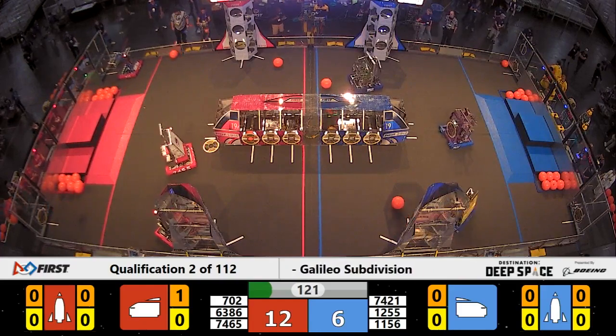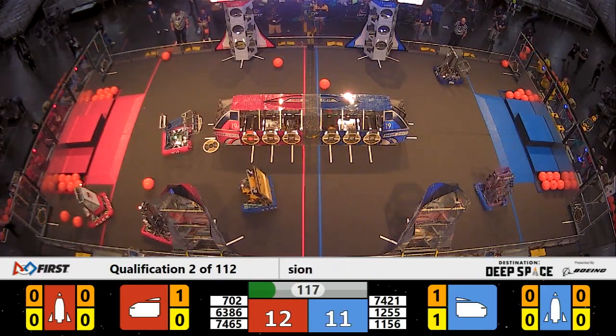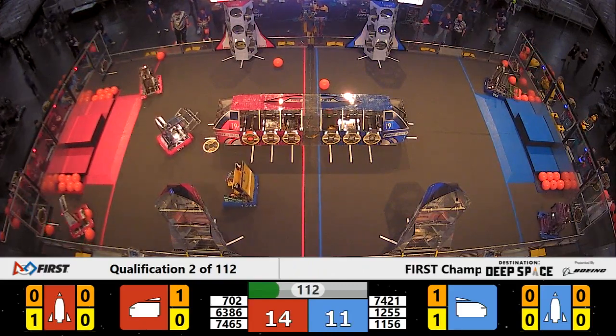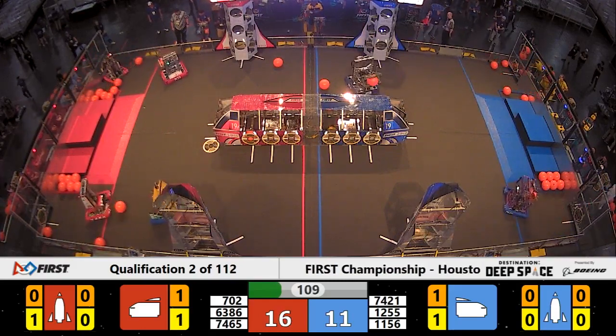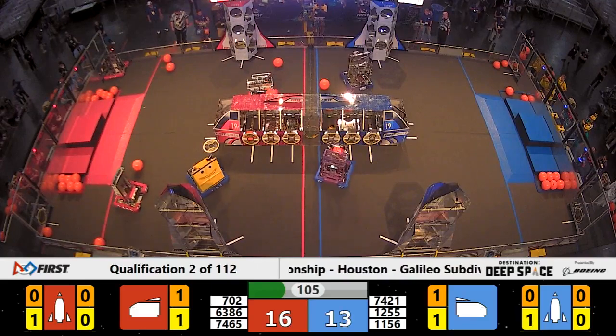Blue Alliance robot under control, team 1156, scoring the first piece of cargo for the Blue Alliance in the middle of the planet. Red Alliance robot, rookie team Magnatech, had a cargo under control.